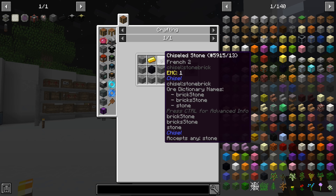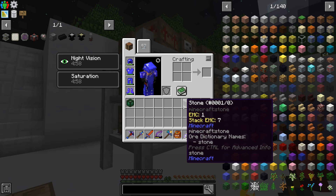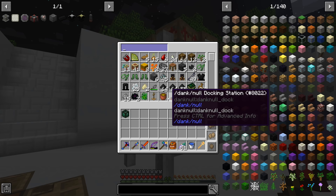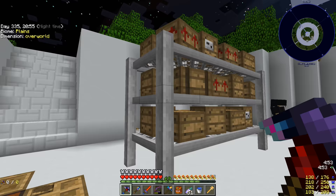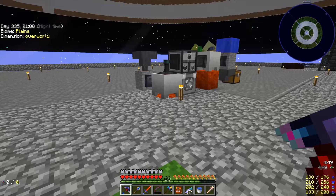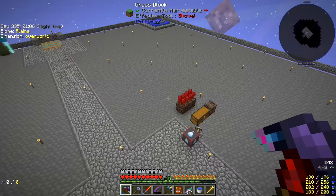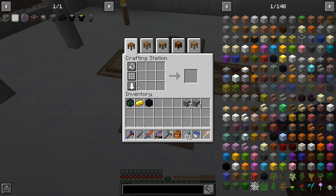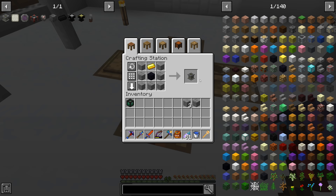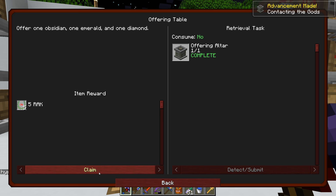We need some stone bricks, regular stone, gold, and obsidian. I don't have any obsidian up here but we have plenty downstairs, so let's grab one obsidian. That should allow us to make the offering altar — and quest complete! We'll submit and claim that one.